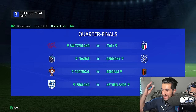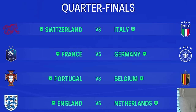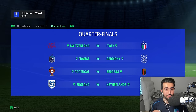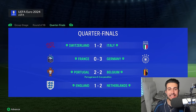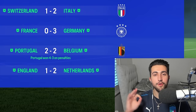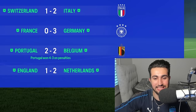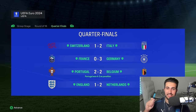The quarterfinals are looking quite juicy — Switzerland versus Italy, France versus Germany in a Euro 2016 semi-final replay, Portugal versus Belgium, and England versus the Netherlands. Italy edge out Switzerland 2-1. Germany absolutely demolish France 3-0, establishing themselves as a proper favourite. Portugal versus Belgium produces the first penalty shootout of the tournament — they finish 2-2 in extra time, with Portugal winning 4-3 on pens in Ronaldo's last dance. And the Three Lions fail to make it past the Dutch as the Netherlands claim a 2-1 win. It's just never coming home, is it?